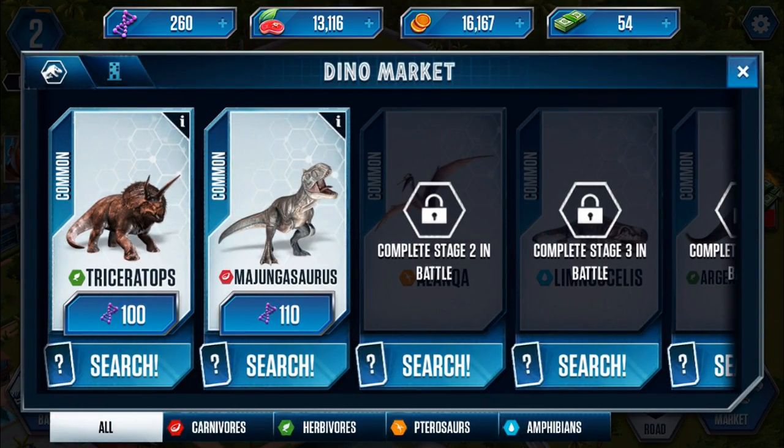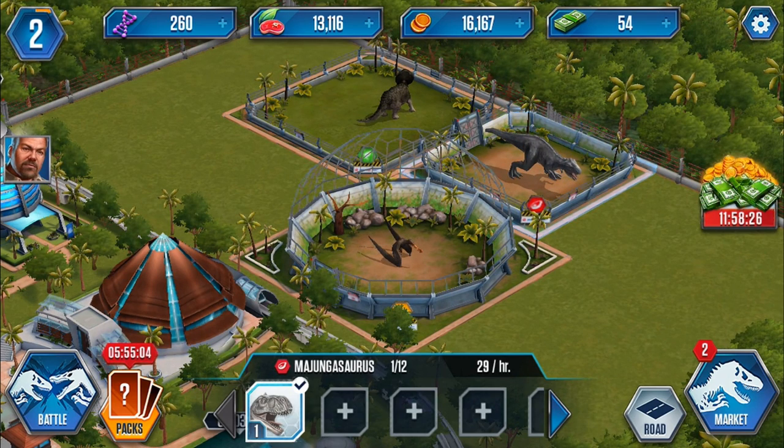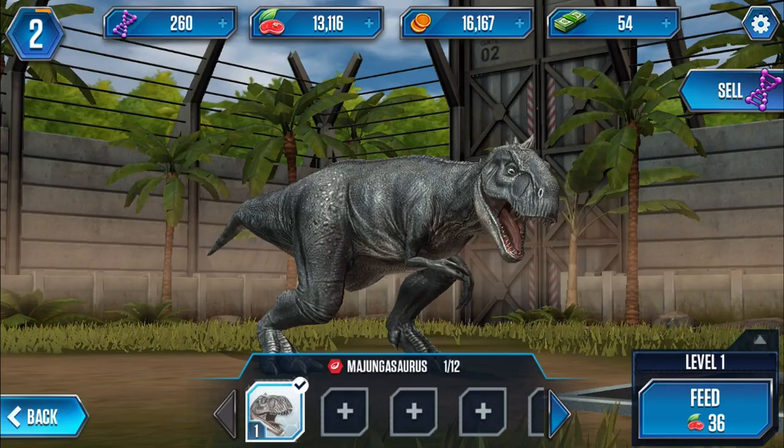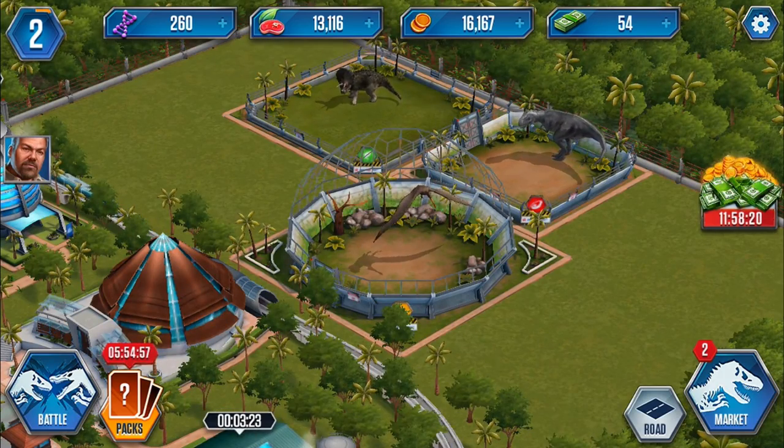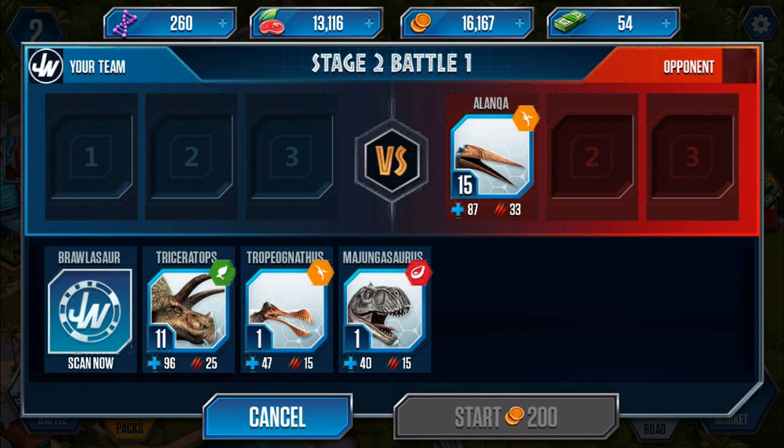In the market there's a prompt to complete stage two in battle. Let's click on battle - quick battle, battle stage two. The next unlock is Alenka - sounds a bit like Al-Qaeda!